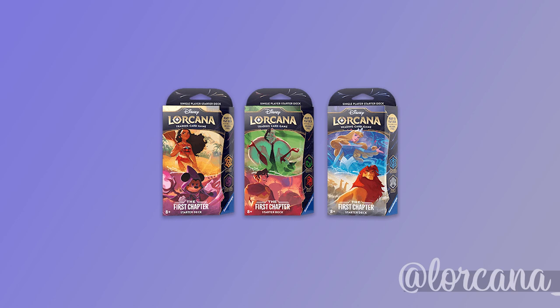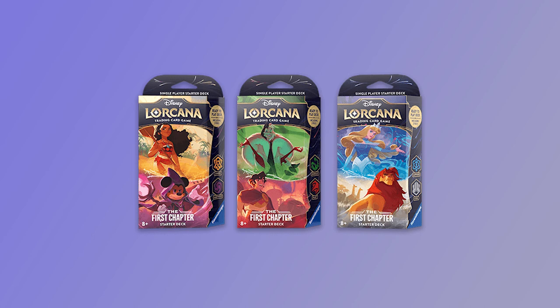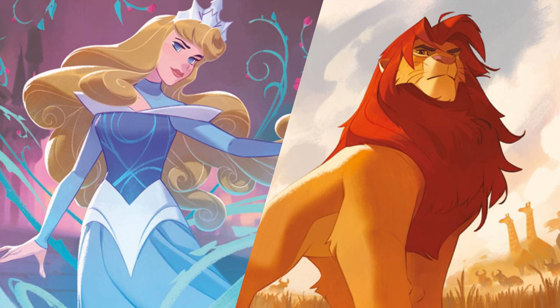Welcome Illumineers and fans of the happiest card game on earth. My name's Jonti and you're in the Inkwell. This is our third and final part of our mini-series looking at the starter decks for Lorcana: The First Chapter. Today we're taking a look at Sapphire Steel, headed up by Aurora, Dreaming Guardian, and Simba, Returned King. We'll be taking a look at what makes the deck tick, the packages within it, and how it wants you to win.